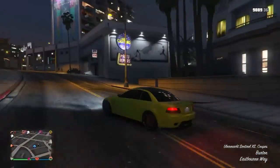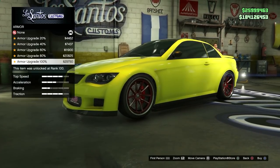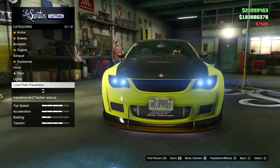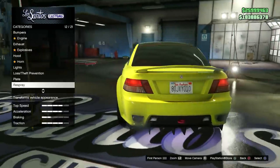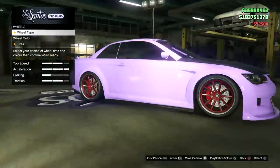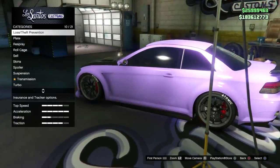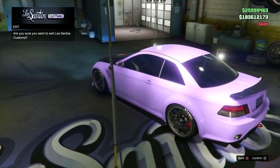Once you have the streetcar that you'll be duping, you need to go to LSC and actually upgrade it, because we want our dupes to sell for as much money as possible. The Sentinel XS is one of the best cars to dupe — you'll get good money for this. Max out every single upgrade, just like we do for the elegy retro custom. Make sure you put a tracker and insurance on it — very important. Go to the plates section — you need to put a custom plate on this car so that you do not get dupe detected. After everything is said and done, it sells for $190K, which is pretty good. Once you've fully upgraded the car and put that custom plate on it, go ahead and exit LSC.